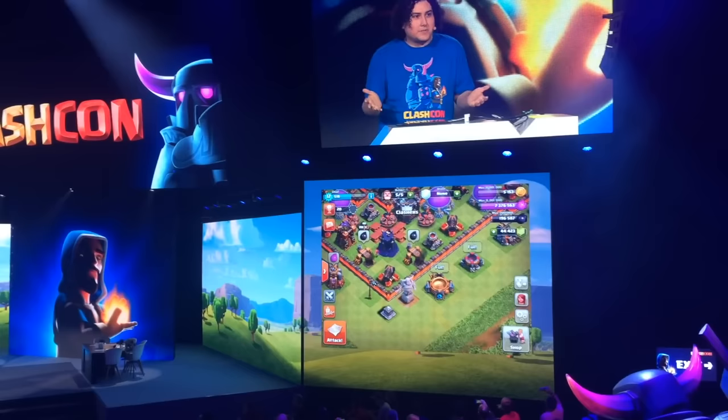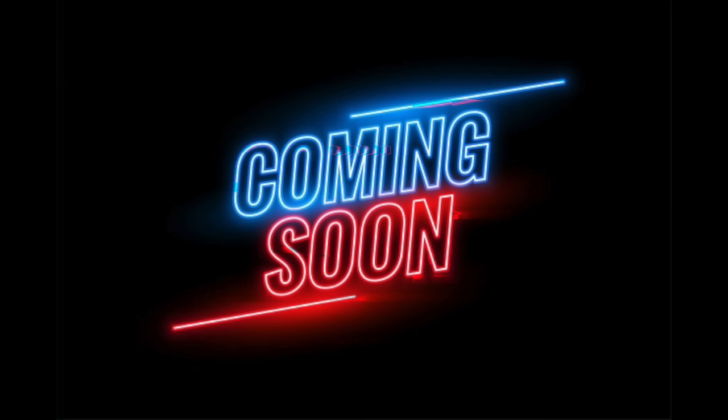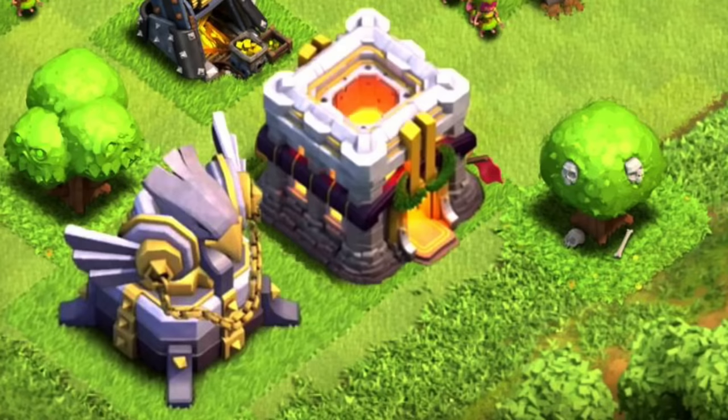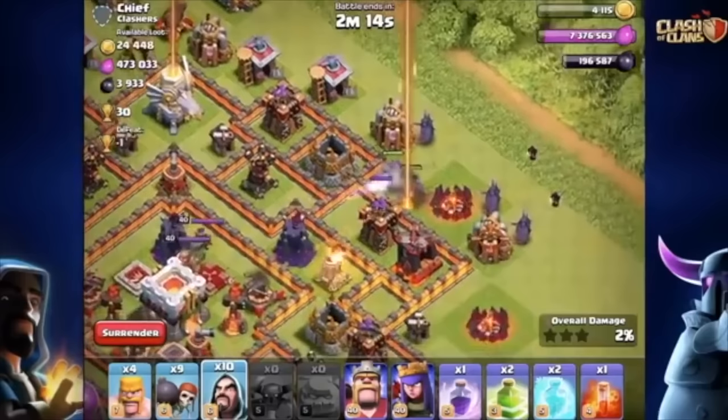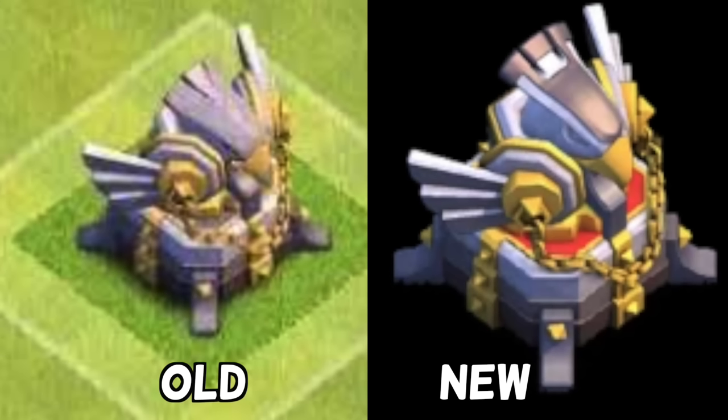Town Hall 11 Beta Concept. Town Hall 11 was announced in October of 2015 during ClashCon, but it wasn't released that month — it actually came around mid-December. But during that downtime of tweaking and development, the designs for the Town Hall changed, along with some animations for the Eagle Artillery. Here's a few side-by-side comparisons of the Town Hall and the Eagle Artillery.